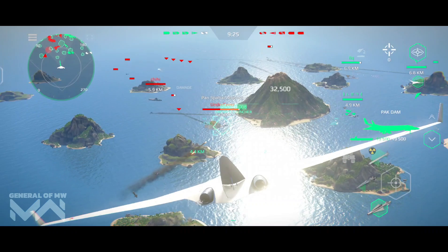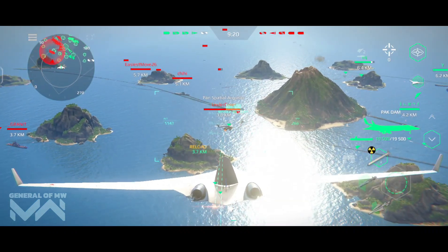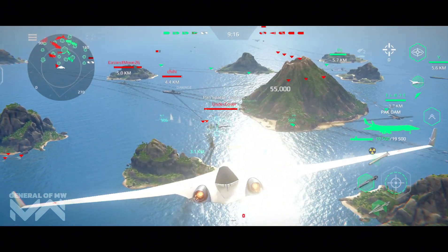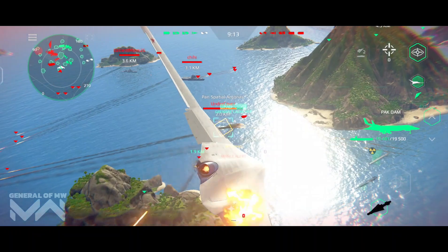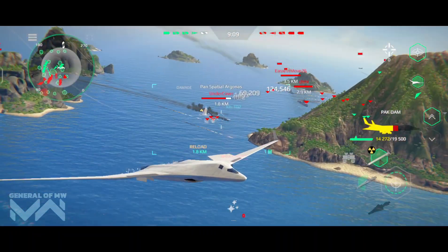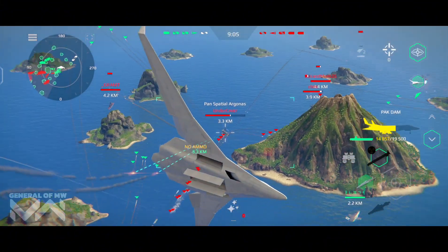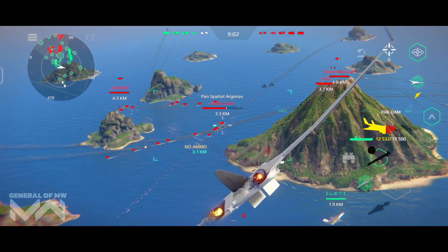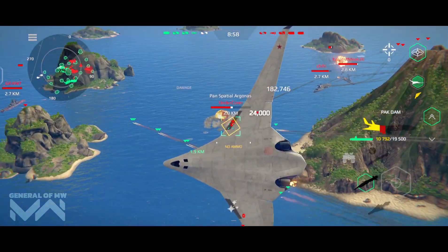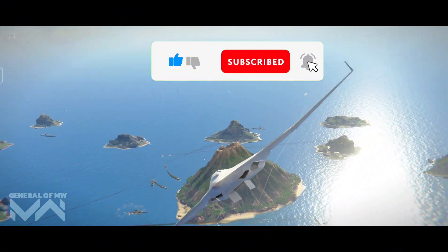Let's talk strategy. To really maximize the power of the PAK DA, here are a few key tactics. For long-range strikes, use its cruise missiles and long-range capabilities to stay far from the action while dealing massive damage — stay out of enemy missile range and soften up targets before moving in. For stealth infiltration, utilize its stealth capabilities to sneak up on enemy fleets undetected, flying low or approaching from angles that keep you out of radar range to deliver devastating surprise attacks on high-value targets.